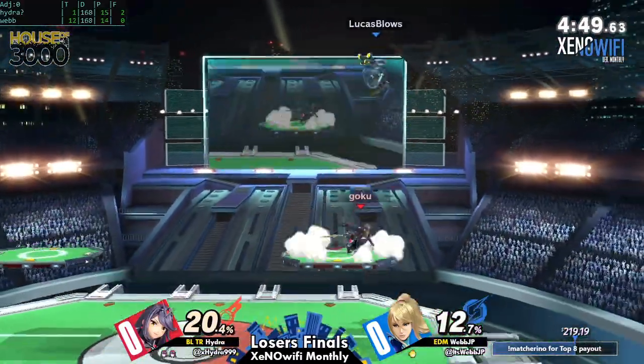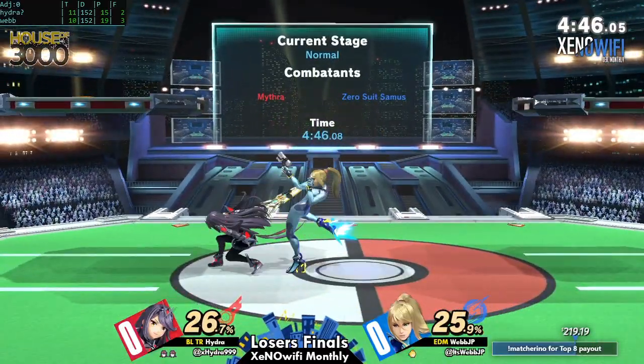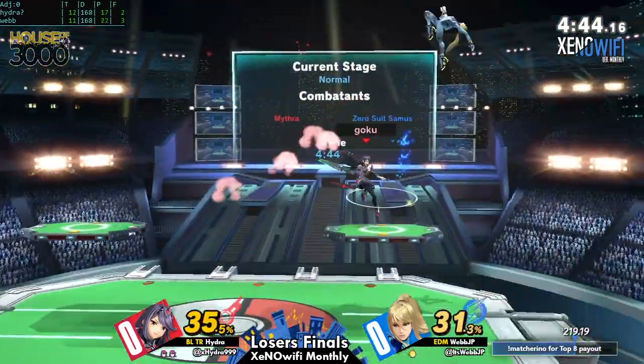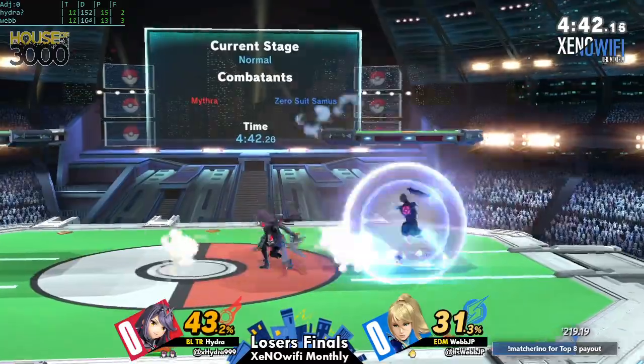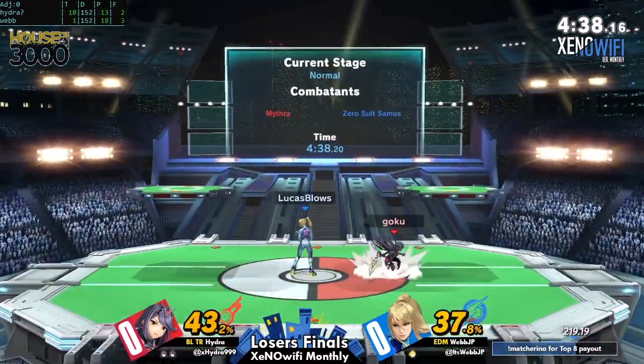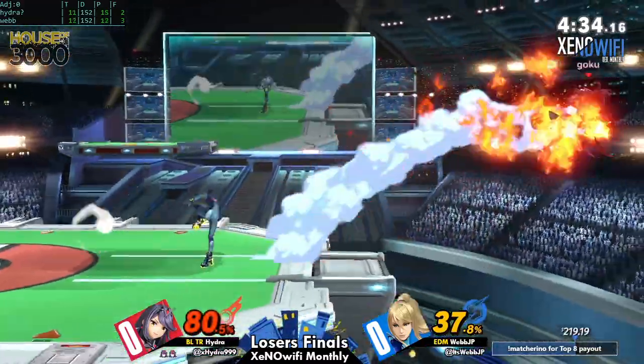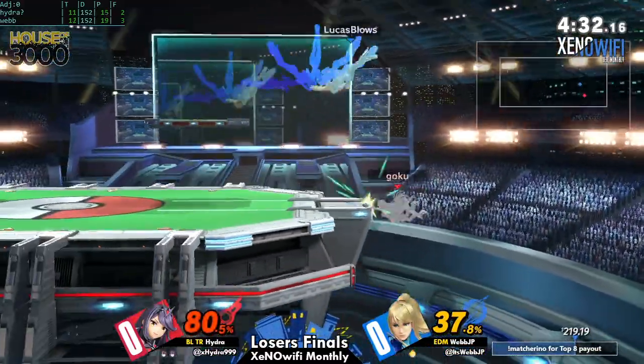That downer has threatening range there from Pyra. Look, if you run away from this character and try to go back in, that's a lot easier to cover. And remember I was talking earlier about how the back down air frames — the animation looks the same — that was a back air, so you just sit there DI-ing for maybe downer, and then you get launched straight off the side.